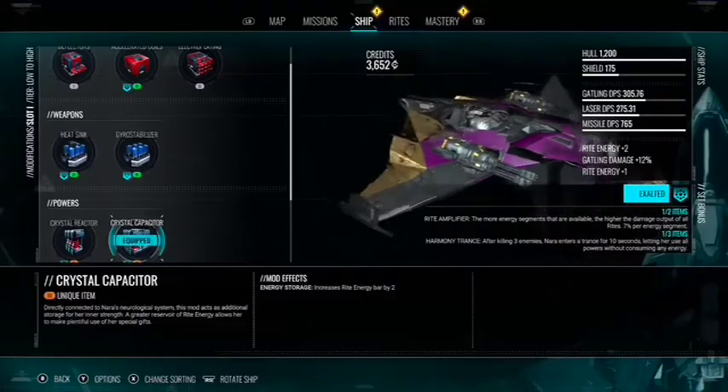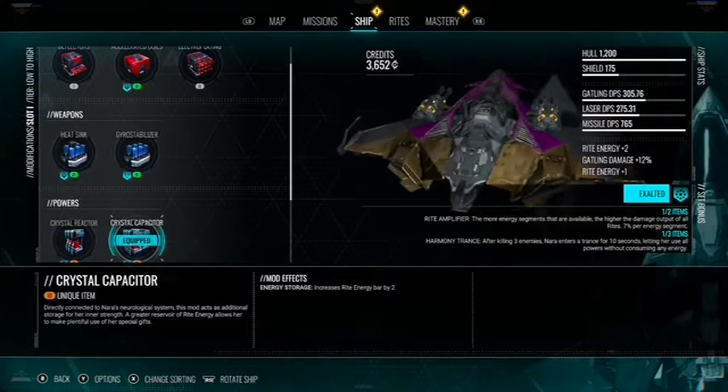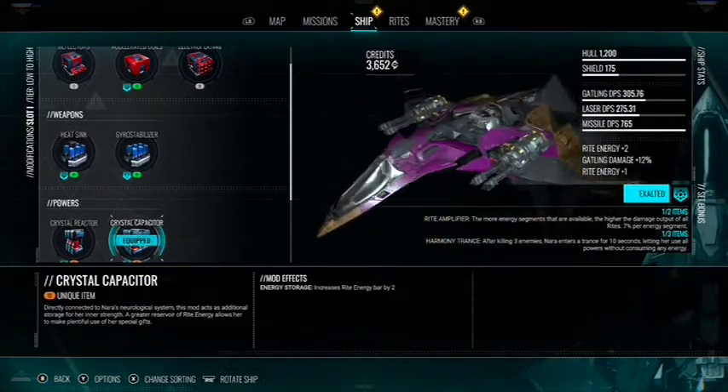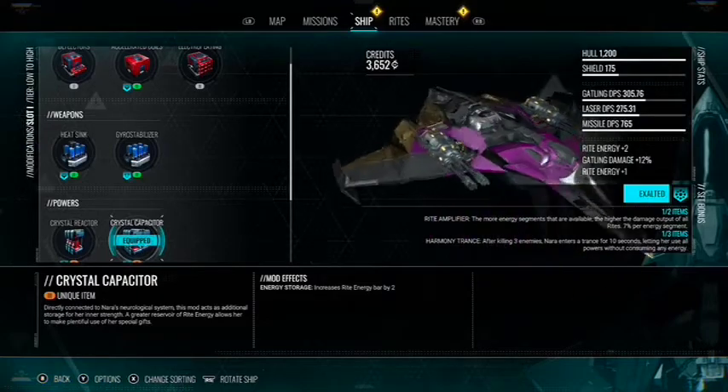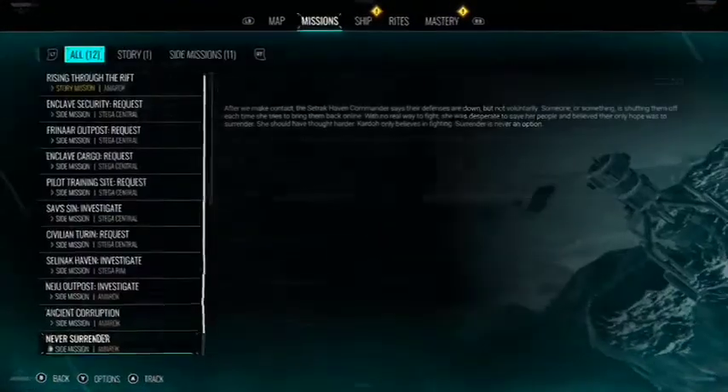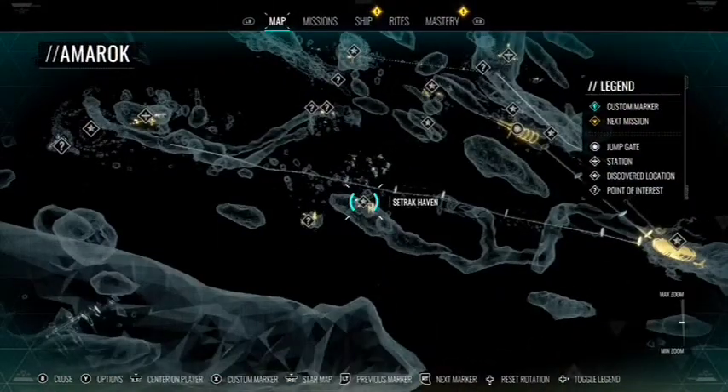The next upgrade — good from this point to the end of the game — is the Crystal Capacitor, which increases the Rite energy bar by 2, which is huge to grab early. Once you get to Amarok, come over to Setra Caven and complete a very easy mission to acquire the mod.